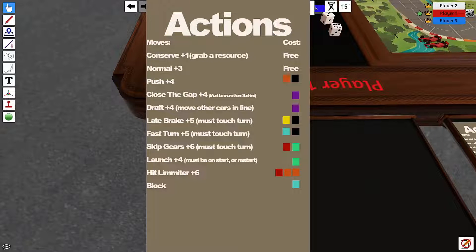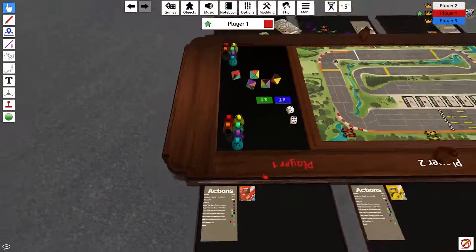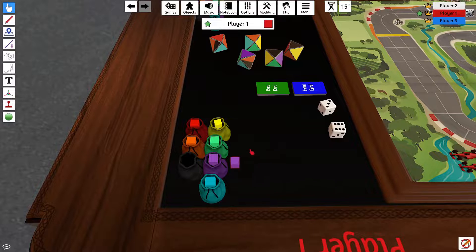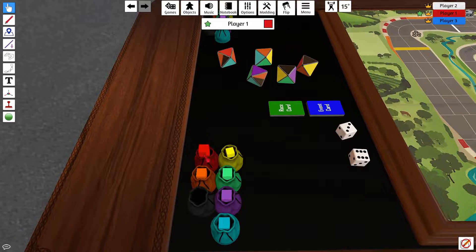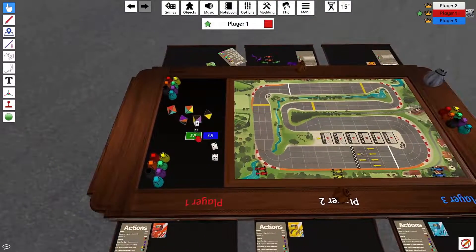These are actions you do on your turn. No matter what, you move both cars, and these are things that you spend — the cubes. These cubes represent different things: blue is suspension, purple is chassis, green is gearbox, yellow is brakes, red for engines, orange for fuel, and black for tires.